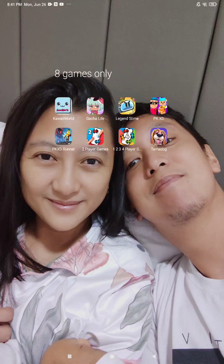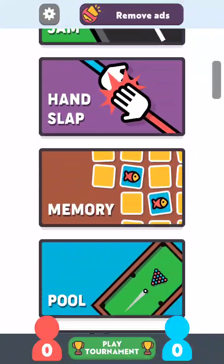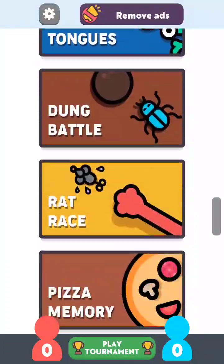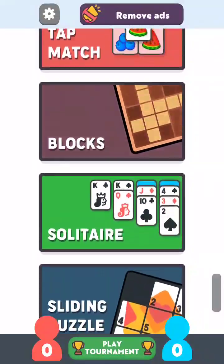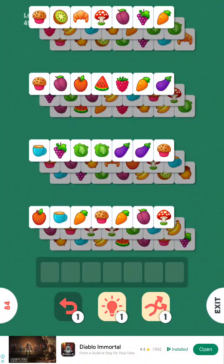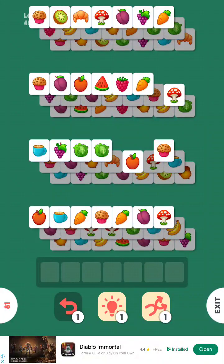Hello everybody! Today we're going to learn how to play the single player game Tap Match in the new two-player games challenge. Let's go down to the single player section — the last one is the flappy jump, that's done. You play and the first single player game is Tap Match. How to play level 49, let's go! First you literally need to figure out how to play this.